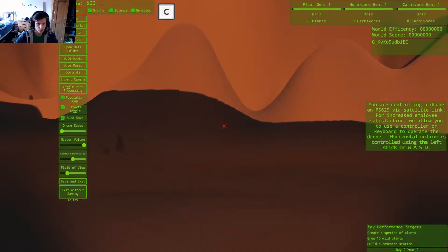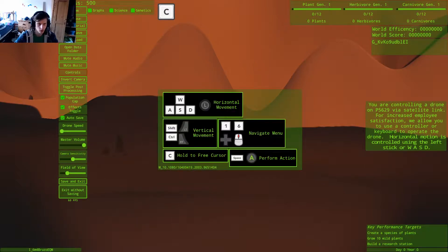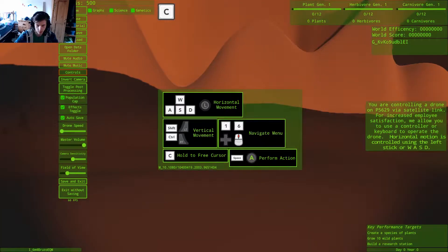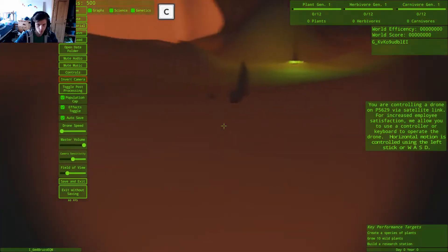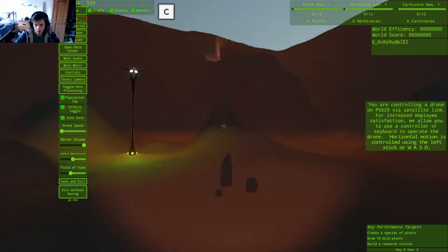You are controlling a drone on P5629 via satellite link. For increased employee satisfaction, we allow you to use a controller or keyboard to operate a drone. Horizontal motion is controlled using the left stick or WASD. Alright, so there is no way to really change the controls in this.